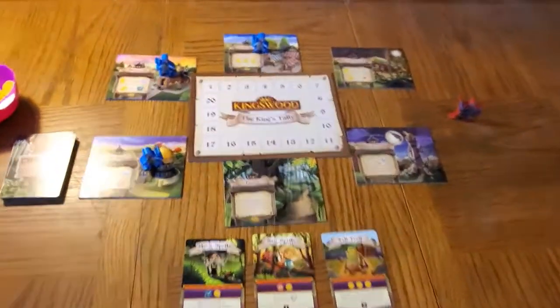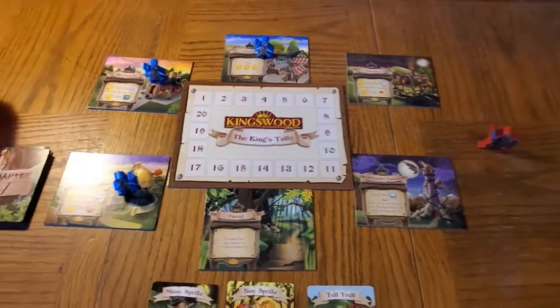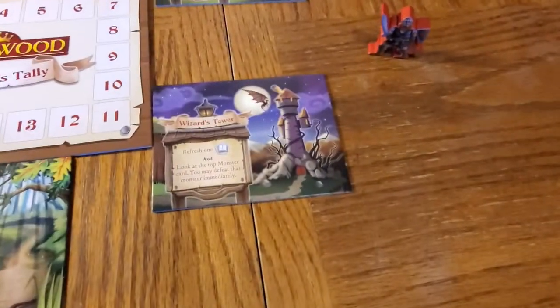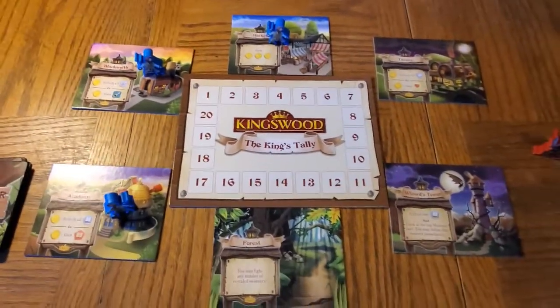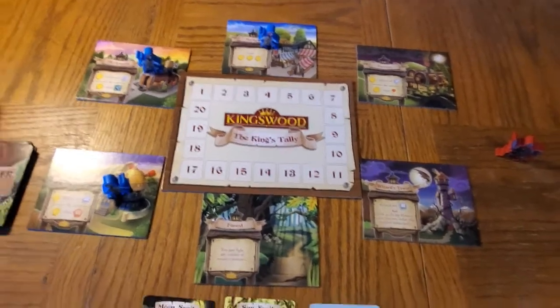First off we have the main board. This is where you're going to keep score. Around this board you are going to have six locations. One of them is a special location — there are eight special locations in the game and you choose one of them. The other five are going to be standard locations you can expect to play with every game: the tavern, the market, the blacksmith, the academy, and the forest.